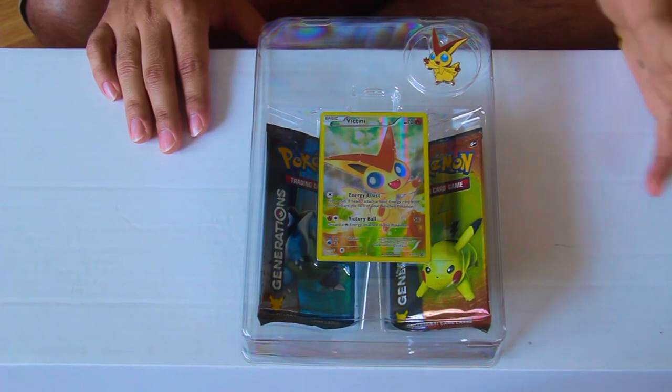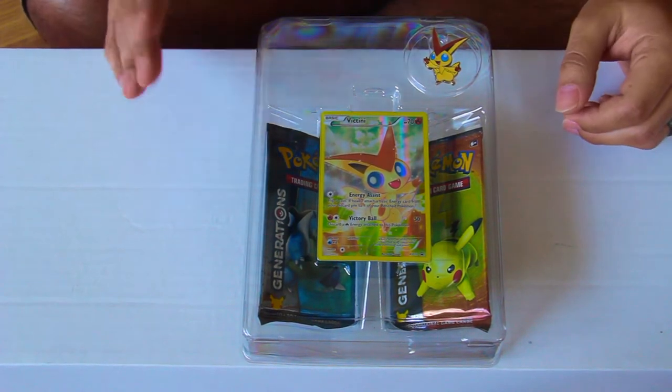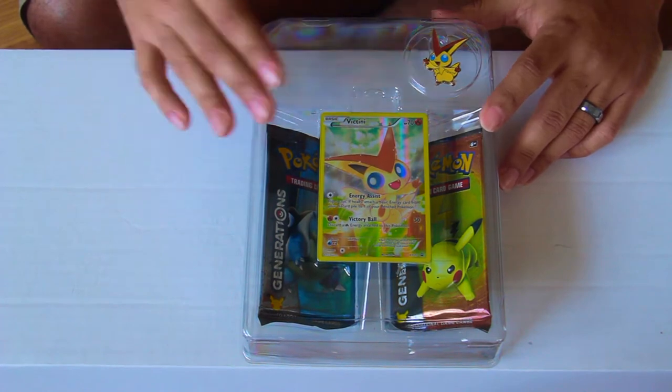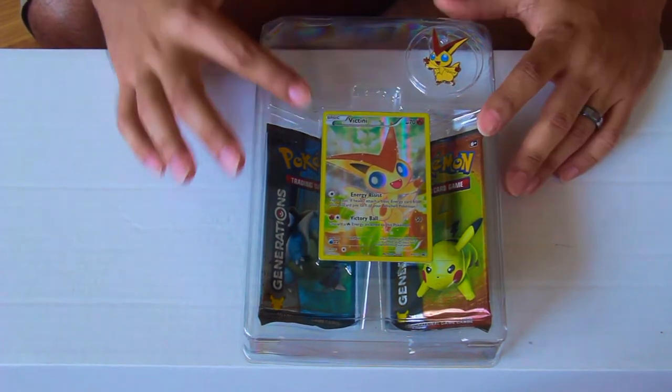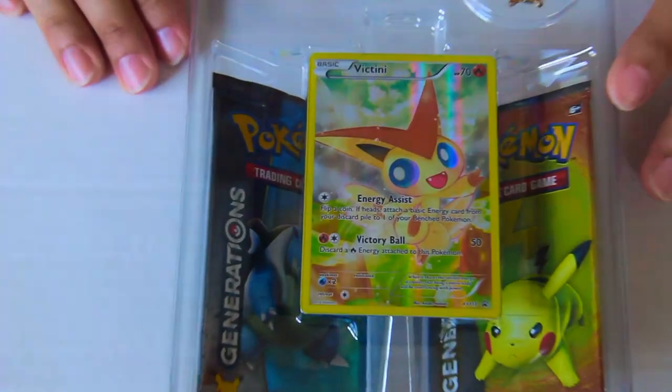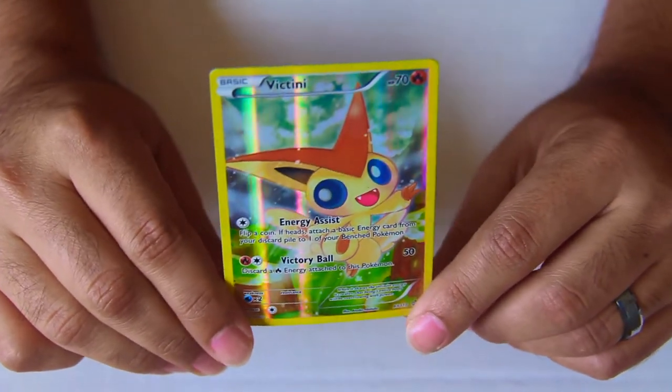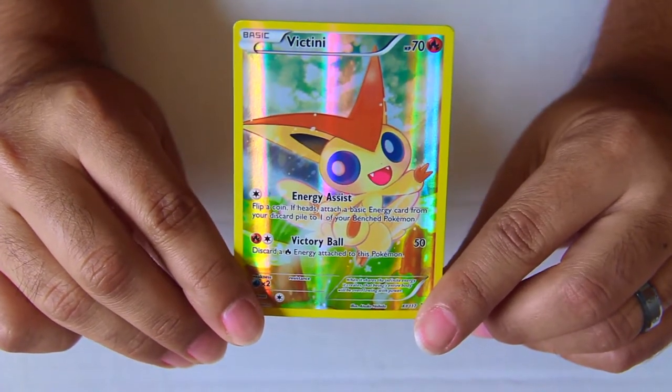Hello and welcome to the next Mythical Collection unboxing. We've got Victini this time, the Victory Pokémon. Like the other Mythical Collection unboxings, this is a full art Victini with a beautiful background. It is fully holographic — you can sort of see it there. It has 70 hit points and is the Fire type.